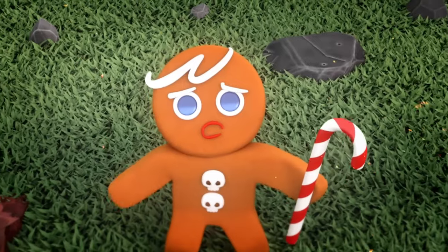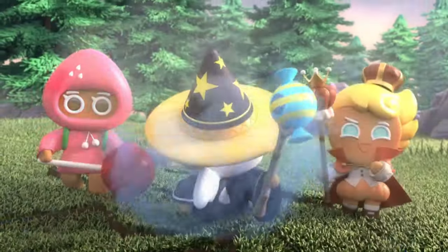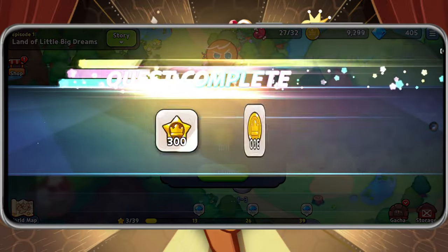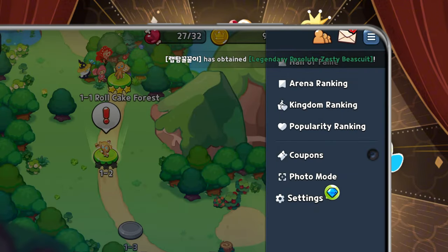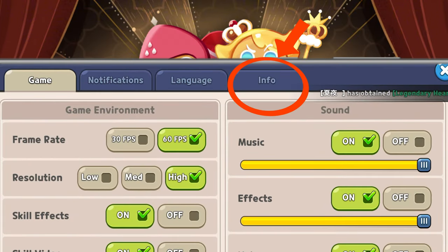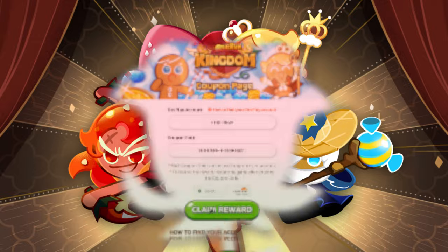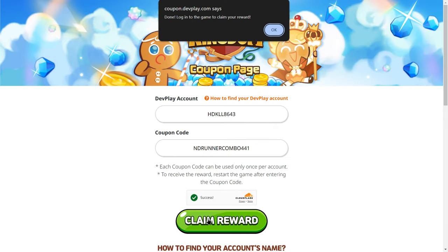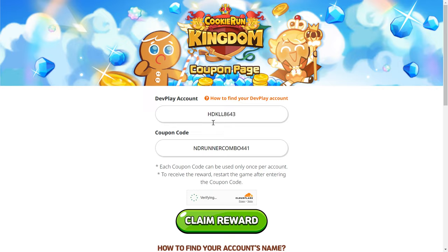Here's how to redeem the codes in Cookie Run Kingdom, step by step. First, launch Cookie Run Kingdom and log into your account. Tap on the triple bar menu in the top right corner of the game. From there, go to Settings and then click on the Info tab. Find your User Info section and copy your User ID — it might be your email or a guest username like HDKLL8643. Head over to the DevPlay Code Redemption website. Enter your User ID and the promotional code, then click Claim Reward. Once you've done that, exit the game and relaunch it to see your new rewards in action.